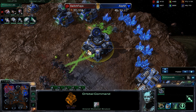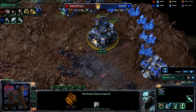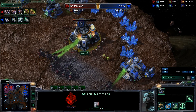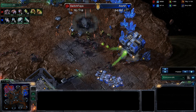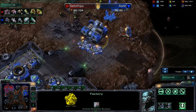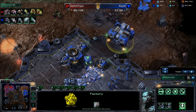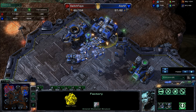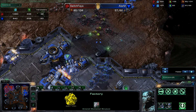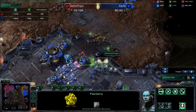Got to be very careful with this orbital — don't want to lose that. It has enough energy for mules, so really got to lift it off. There's no anti-air in Switch Faya's army, but it's in the red and it's going to go down — a massive loss for Alarm. Not making the same mistake, he's lifting off that factory. Even though everything at this expansion is going to fall, I don't think Switch Faya has enough to press the attack on the high ground. At 20 harvesters to 36, I think Switch Faya needs to pull back, re-macro, and be content with the damage he's already done.